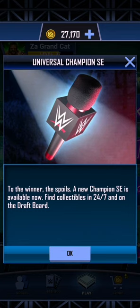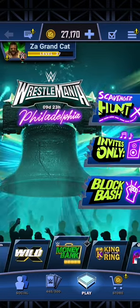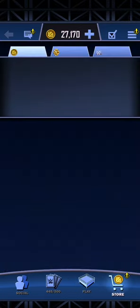Hello everyone, I am ZagranCat and today we have just logged in to WWE SuperCard. We should have the new PLE cards. It says we have a Universal Champion SE card — to the winner of the spoils, a new Champion SE is available right now. Find collectibles in 24-7 and on the draft board. That's going to be interesting, let's see what this is.